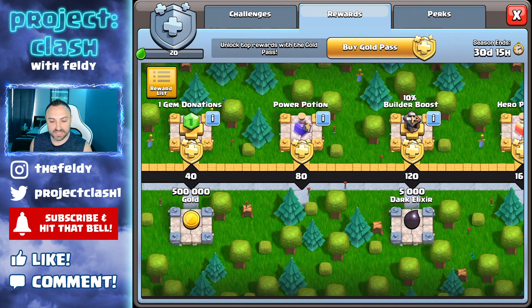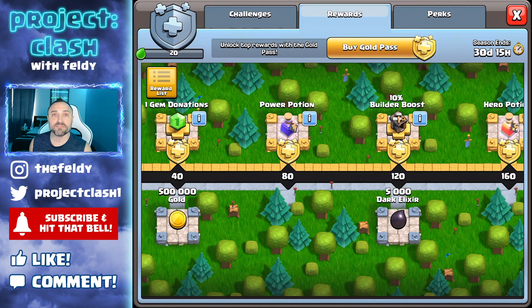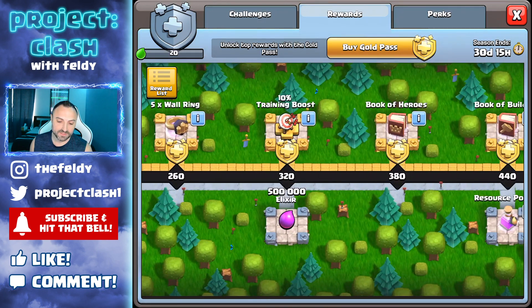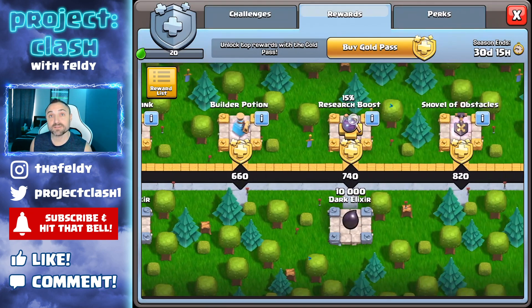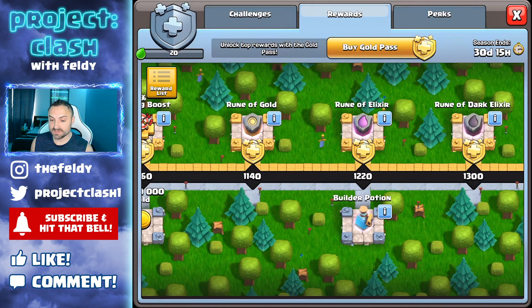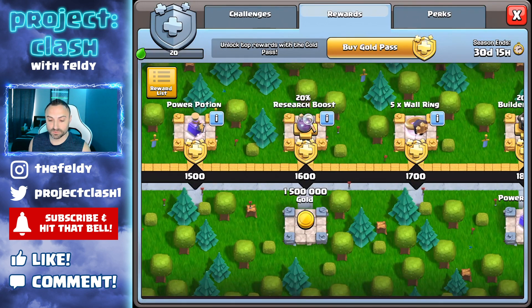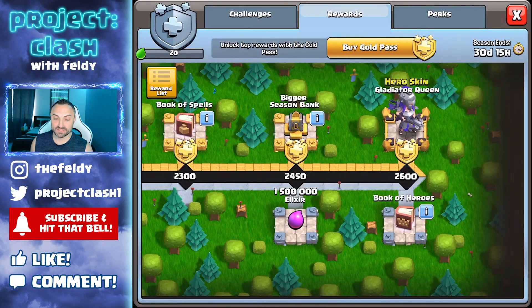You've got the one gem donations again, you get a Power Potion. So let's just do the free rewards: 500,000 gold, 5,000 Dark Elixir, a Training Potion, 500,000 Elixir, a Resource Potion, 7,500 Dark Elixir, 10,000 Dark Elixir, a Clock Tower Training Potion, 1,000,000 in gold, a Builder Potion, 1,000,000 in Elixir, 1.5 million in gold, a Power Potion, 1,500 Dark Elixir, 1.5 million in Elixir, and a Book of Heroes.